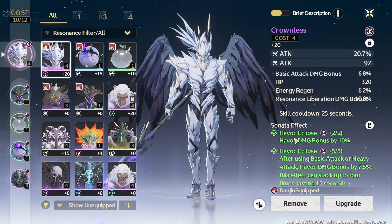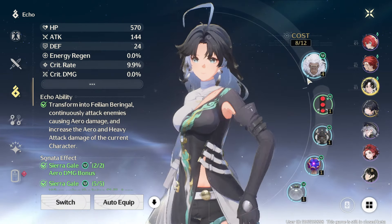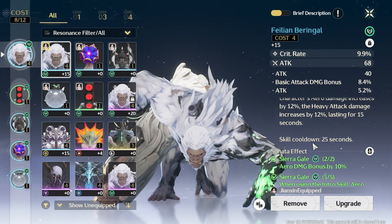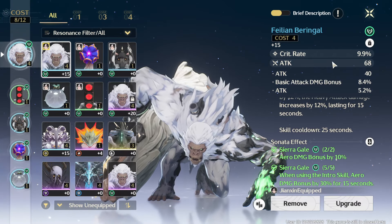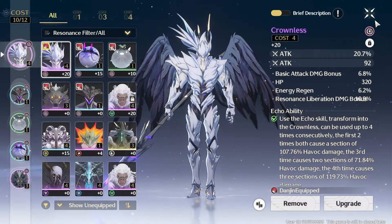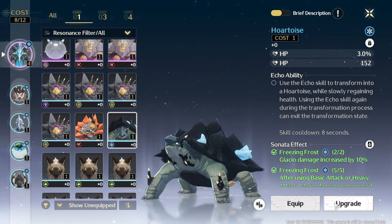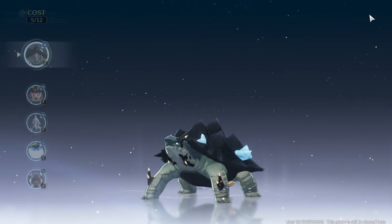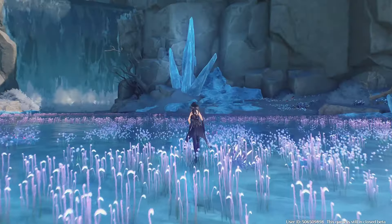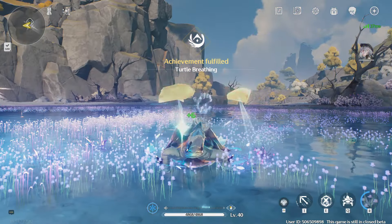Basically, the Havoc boss will always have the Havoc set bonus — Havoc Eclipse. The top monster slot is the monster whose ability you inherit. For instance, if I have the Crownless in the first slot and use it in the overworld, it will do significant damage on enemies. All of the monsters equipped below the Crownless are just there for their stats, though you can put the little turtle guy on there too if you really want.